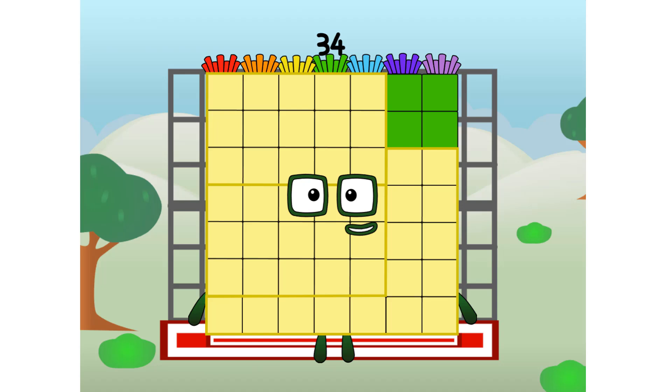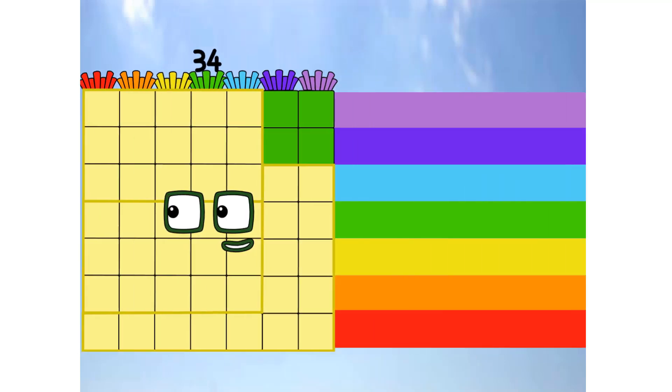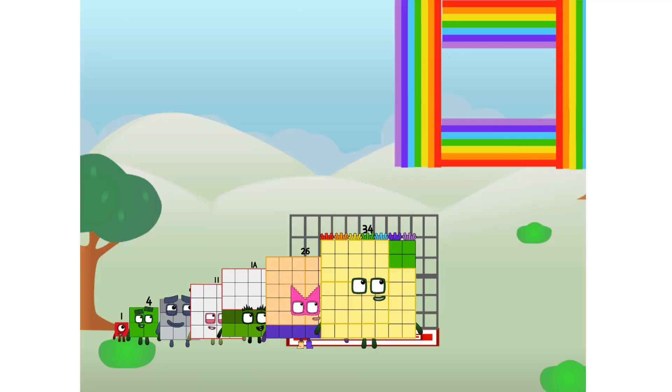Three, five, four — commence rainbow test flight. All systems checking out. Seven by seven. Wish me luck. Whoa! Didn't get that, but I did just invent the square rainbow. Guess you've got to give it a go to get lucky.